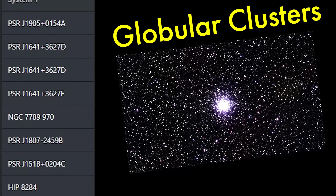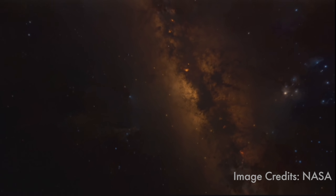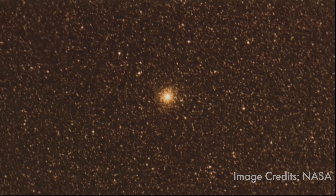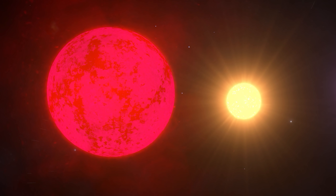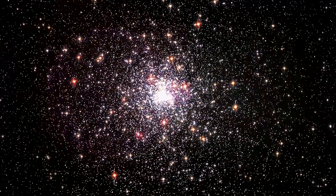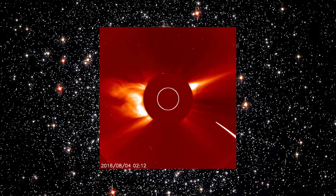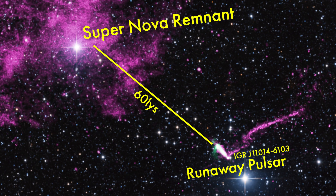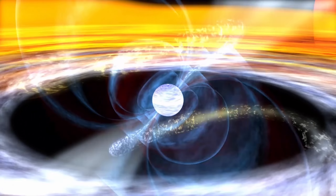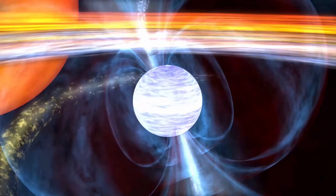Globular clusters are where some Thorne-Żytkow objects are theorized to be. Globular clusters are very old, so you'd be left with lower-mass stars that live much longer, like red giants — the sort of star our Sun will turn into. Red supergiant and red giant actually do very different things. In a globular cluster, you could use the dynamics of the cluster to fire a neutron star right into a red giant. Globular clusters eject runaways that move ridiculously fast — so it's basically stellar pinball, making things like this collide.